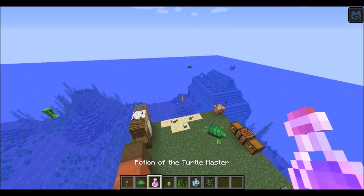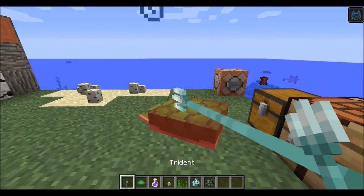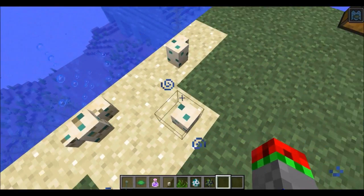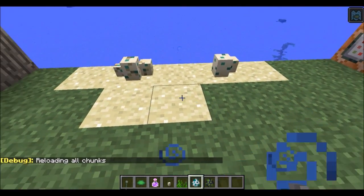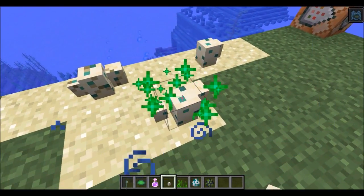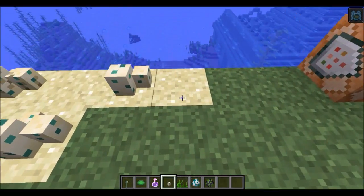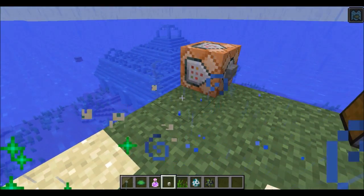You can spawn turtles or you can hatch them with eggs. They will sometimes come onto a beach to lay eggs. So they will lay these eggs and after an amount of time they will hatch. If you want to be a monster you can stomp on them. You can get the egg block and you can place up to four in one block before you have to do this, and for some reason you can make them floating. They seem to grow better on sand — when you place them on sand they have the bone meal particles.